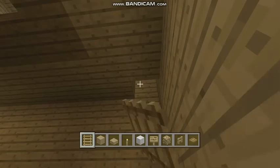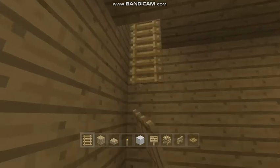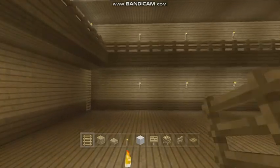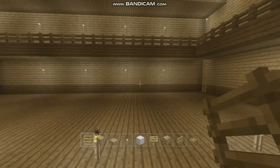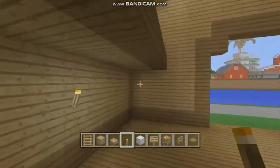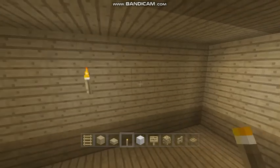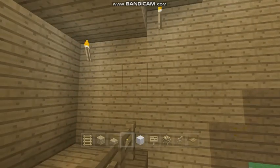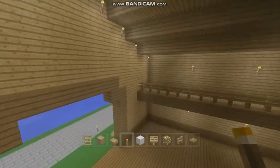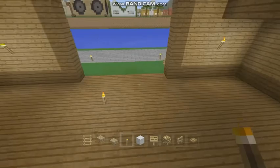Let's just do it from down here, it'll be a little easier. There are supposed to be torches on this end — right underneath the spruce part on the third block high. There are none on that side, just down here. Right under the spruce at the third block high level, there we go.